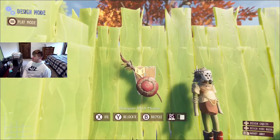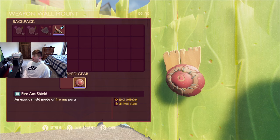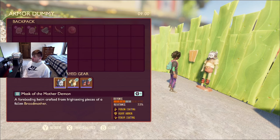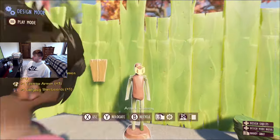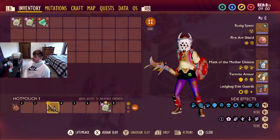Starting off we have the rusty spear, mainly for the infection effect and also to be able to throw it to deal a huge amount of damage. The fire ant shield works really well — once we throw the spear we're able to defend ourselves and also get that corrosion effect. For armor, we have the mask of the mother demon for poison and venom coating for extra DPS, the termite armor for the dust cloud effect, and the ladybug shin guards for extra healing and block strength.